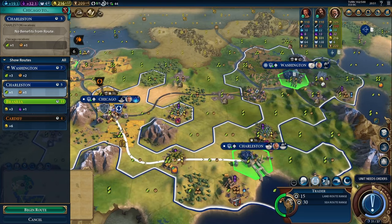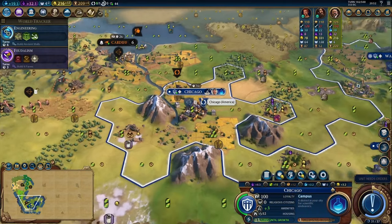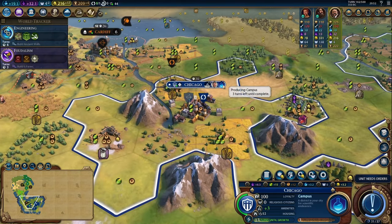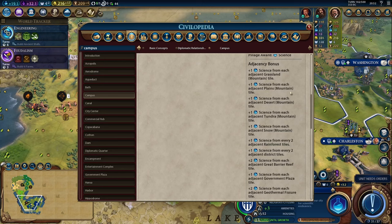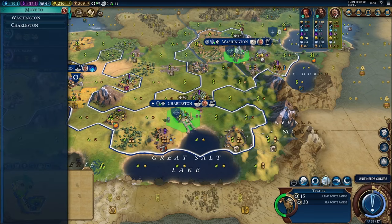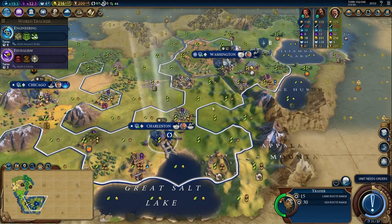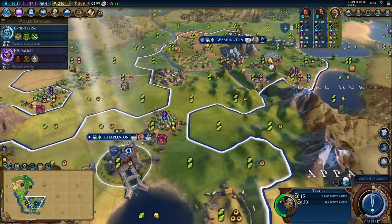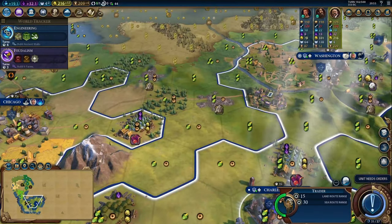Our trade route is finished between Washington and Chicago, and Chicago is much better off for it — they now have a sixth population and are well on their way to being a successful city. They're only three turns away from a nice campus that's between two mountains, and campuses get one science for being adjacent to a mountain. Now it's time to improve Charleston, so I'm going to transfer this trader to Charleston. Next turn when I set up a trade route from Charleston to Washington, Charleston will benefit, plus we'll get that beautiful road, just like what happened with Chicago.